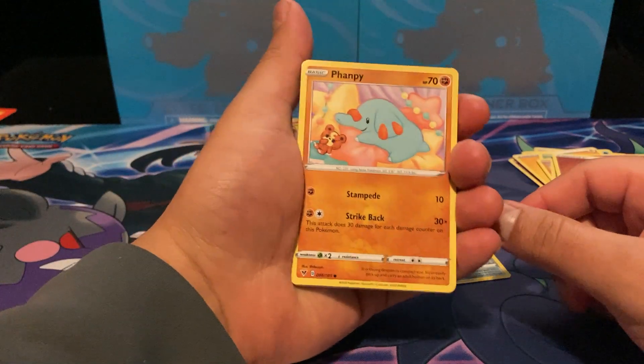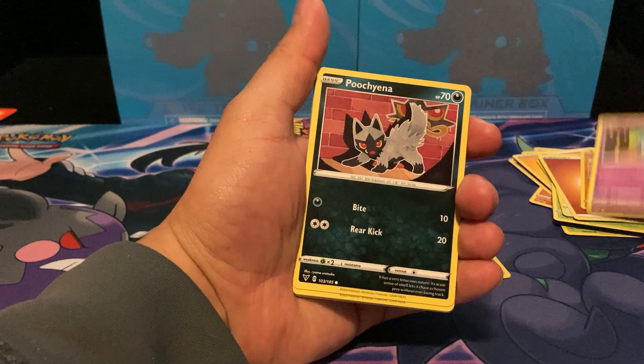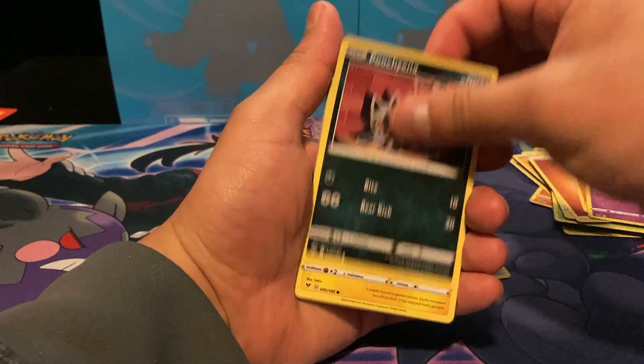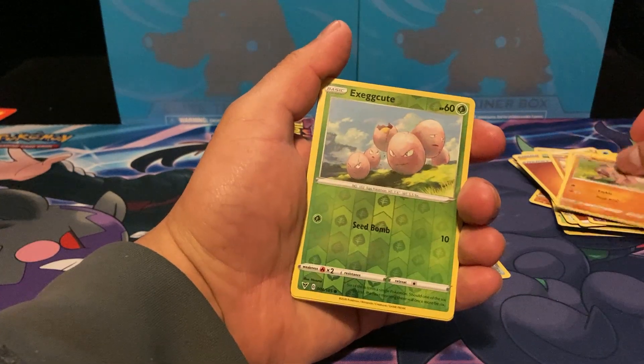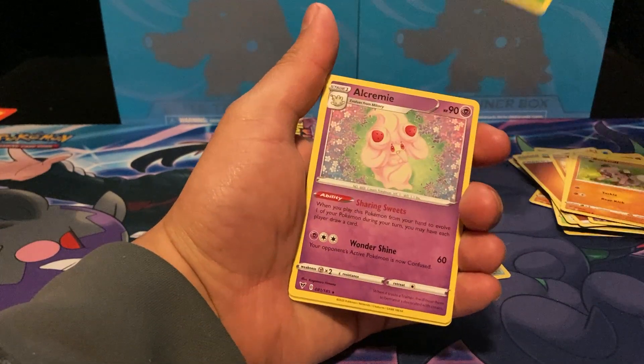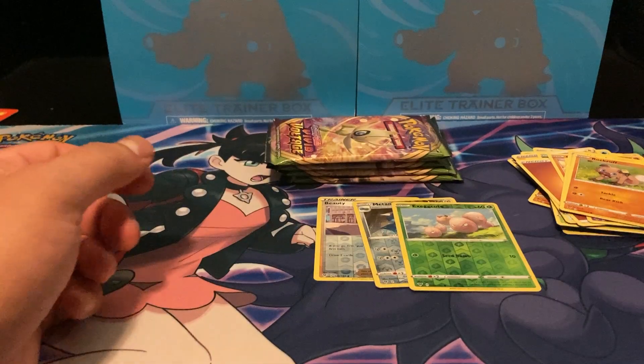Pack three: Fampy, Shuppet, Poochyena, Voltorb, Rockruff, a reverse Exeggcute, and an Alcremie. All right, put that aside.